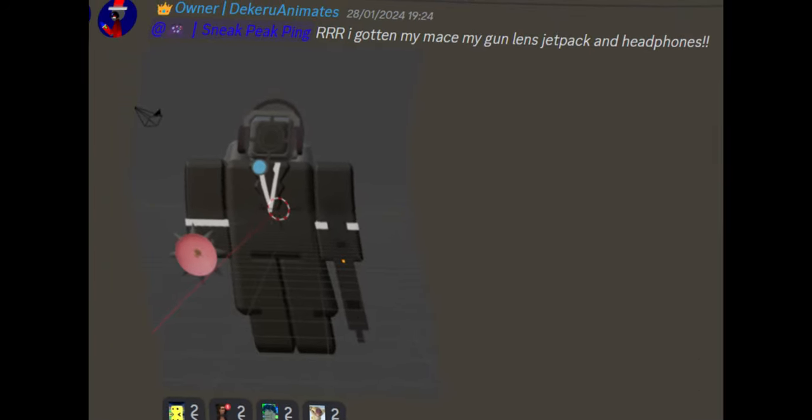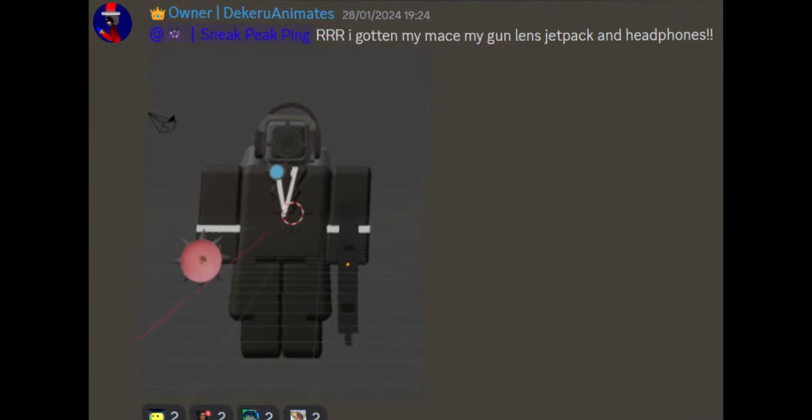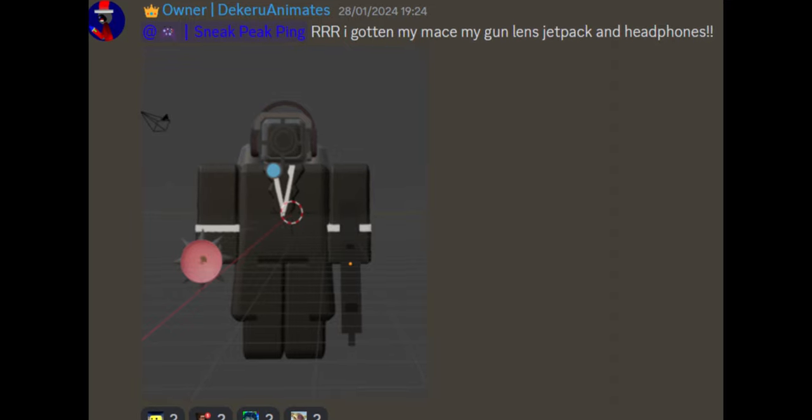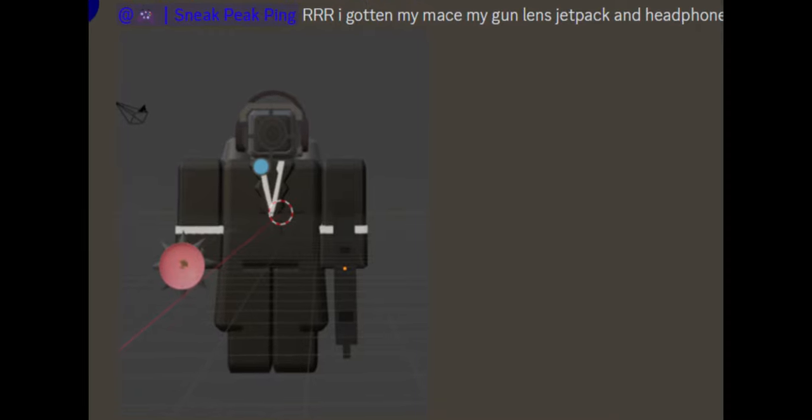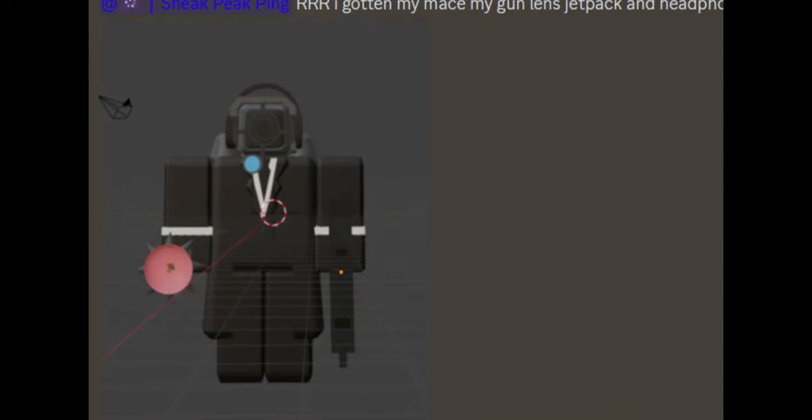The fifth leak — here we see the Spiky Plunger Cameraman. It's a Blender screenshot so it looks really high quality. He has the spiky plunger in one hand and in the other a gun. He's got a jetpack on his back and some headphones on his camera.